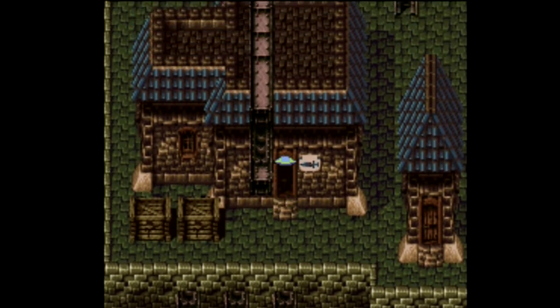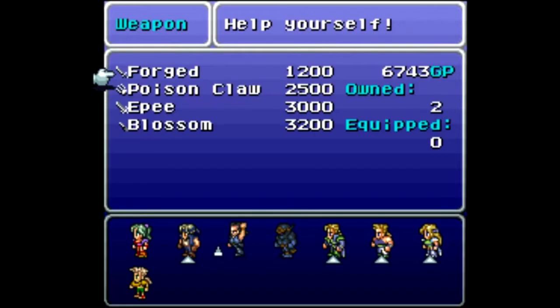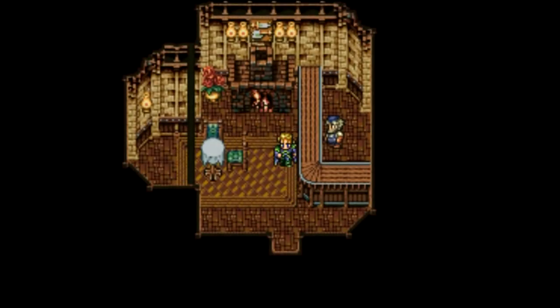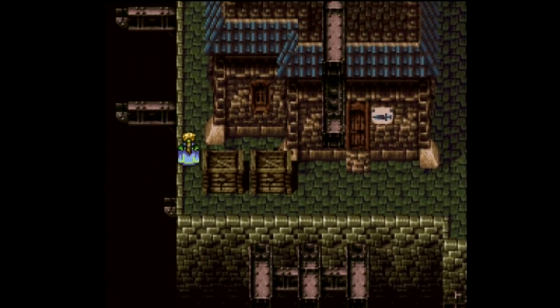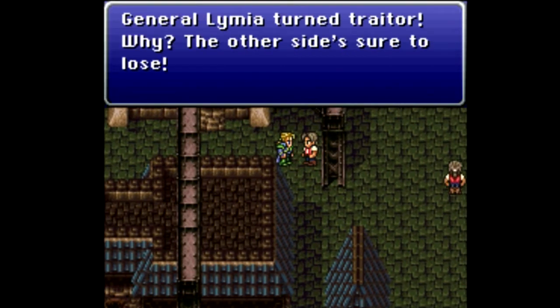I don't believe there is anything new in the weapon shop here, but we'll take a look. We have forge boys, claws, EPS, and a Blossom. I should probably buy one just in case, because I think this is my last chance. It is wind elemental too, so that could be useful against things like wyverns, which I think are actually weak to it — which makes no sense to me.